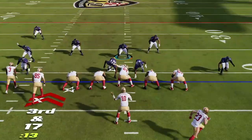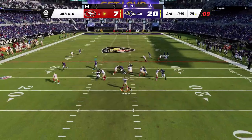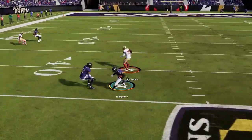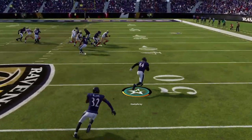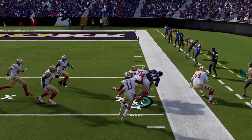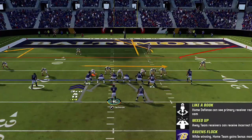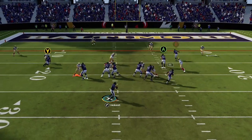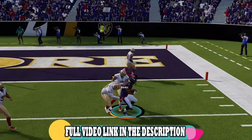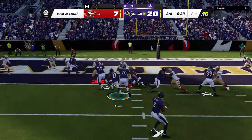On third and 17, he motions out the running back, taking me out of the play entirely, getting to a fourth and six, which he converts on that same curl route he's been using all game. On first down he tries that crosser once again, but Humphrey is just built different — coming up with his third pick of the day, clearly winning the battle against Debo, as we return it inside the red zone. I make the mistake of testing Bosa again, getting into a third and long. I switch to the red zone scissors play, and once again moss his user with a running back before finishing off the drive with an inside zone.